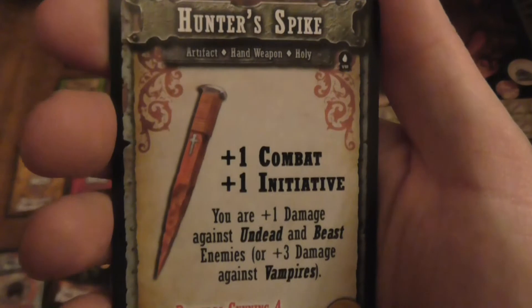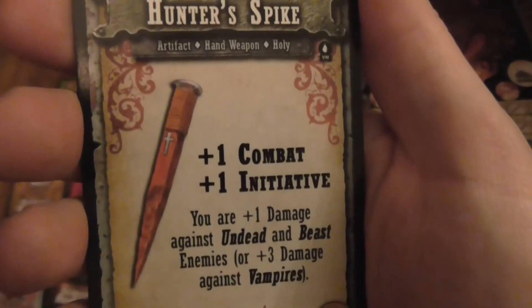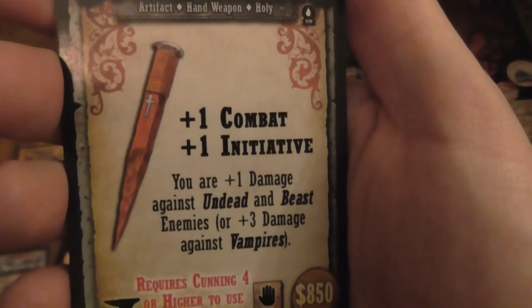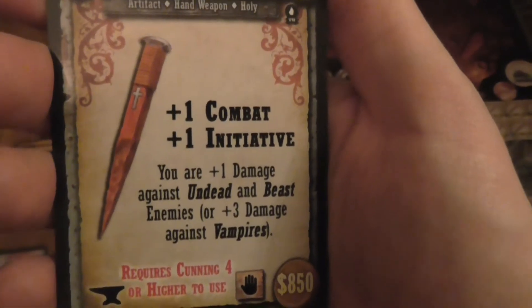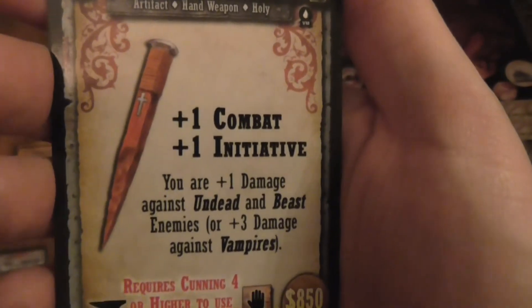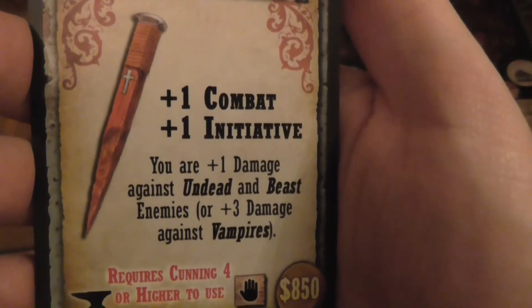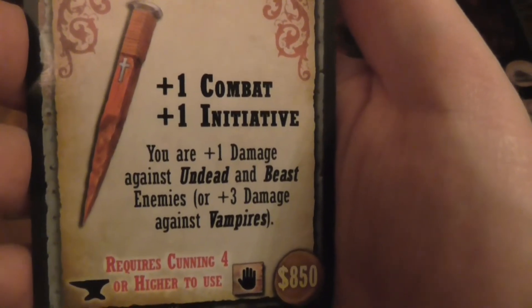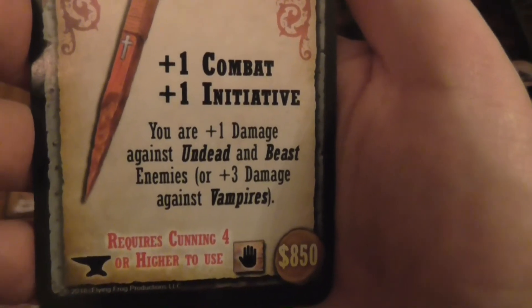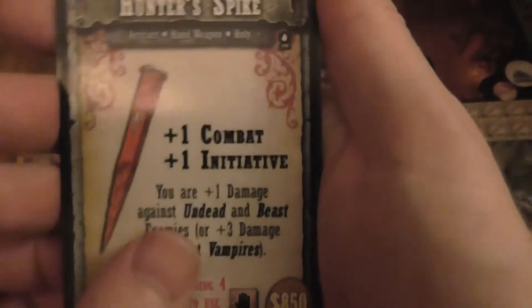Hunter's Stake artifact: plus 1 combat, plus 1 initiative. Plus 1 damage against undead and beasts, or plus 3 damage against vampires. Requires Cunning 3 or higher to use. Is one anvil, one-handed, and is worth $850.